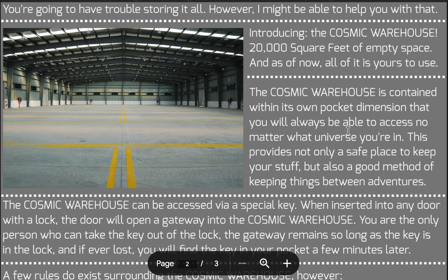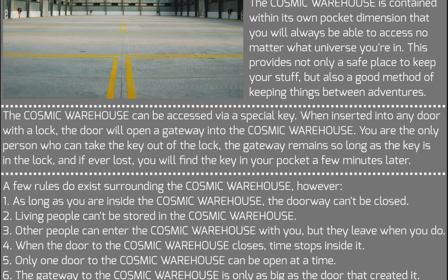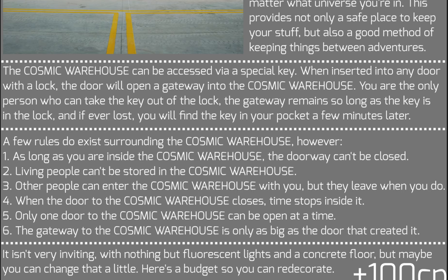The Cosmic Warehouse is 20,000 square feet of empty space that persists across jumps, that is yours to own, that you can safely put stuff in, and it will be safe across adventures — you can access it at any point in time. The Cosmic Warehouse is accessed via a special key. When inserted into any door with a lock, the door will open a gateway into the Cosmic Warehouse. You are the only person who can take the key out of the lock, and the gateway remains so long as the key is in the lock. If the key is ever lost, you'll find it in your pocket a few minutes later.